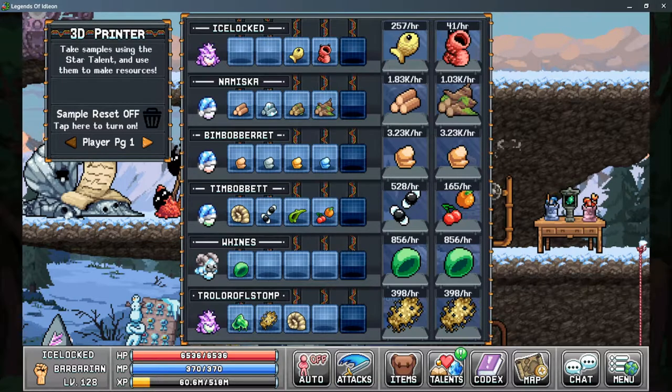This is upgradable through gem shop purchases. The first is the more sample slots, which allows you to gain access to the third and fourth for 200 and then 300 gems respectively. The second printing slot is the crystal 3D printer, and it allows you to either duplicate or print two separate items.